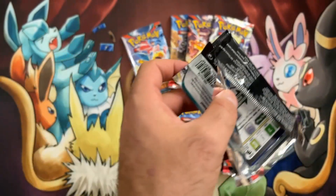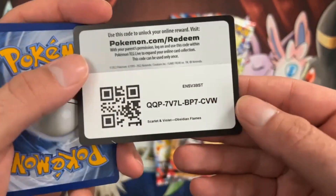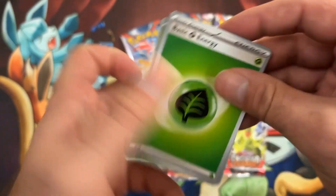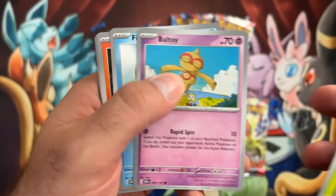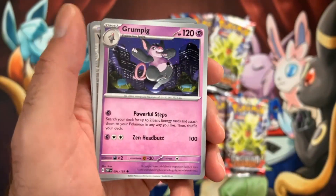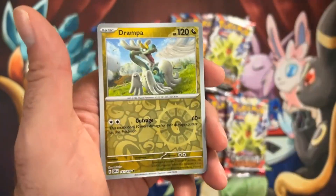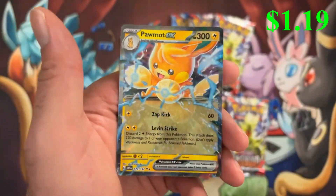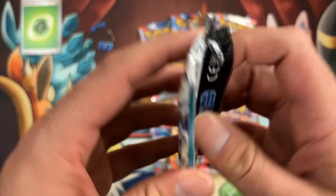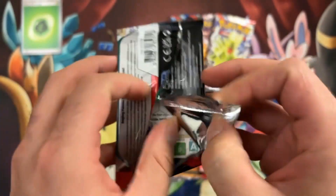We did get a lot of the Japanese 151, so we are excited that they're releasing an English version. Kind of a little disappointed though that, as far as I recall, we didn't see any offerings for an actual booster box. You had to get them in ETBs or like the Mew Collector thing — a box similar to that Charizard Ultimate Collection box that was available not too long ago.